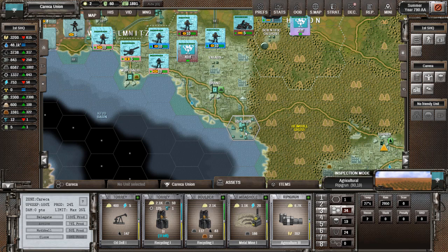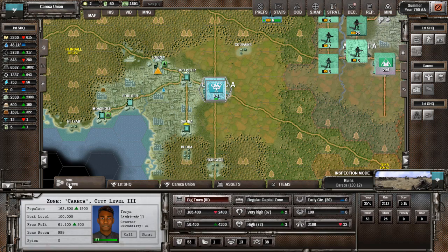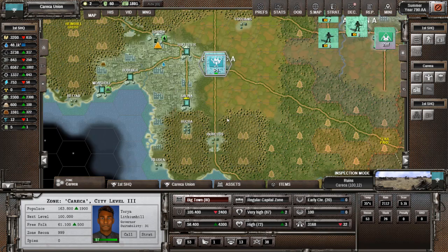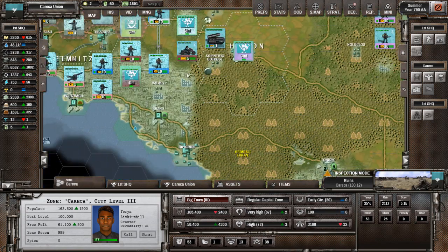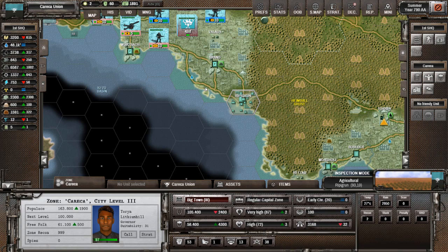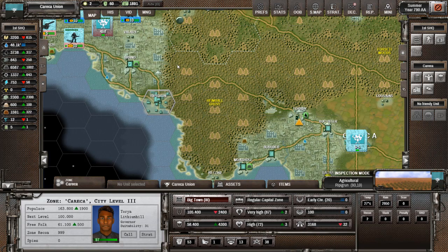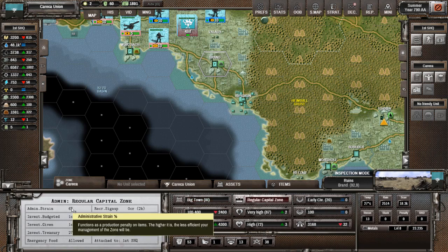Il y a une chose qu'il faut vérifier que je n'ai pas vérifiée auparavant : c'est ce qu'on appelle l'administrative strain. On va regarder si c'est déjà le cas. Normalement vous devez essayer d'avoir des industries qu'à six cases au maximum de votre ville. En ayant changé mon système de gouvernement ici, carré-carre prend des trucs bien plus loin. Donc : 1, 2, 3, 4, 5, 6 — celui-ci tu peux le prendre, mais à partir d'ici c'est terminé. On est déjà à 6% de strain.